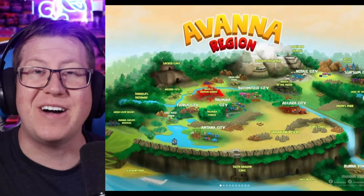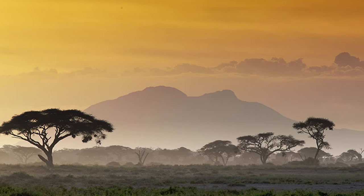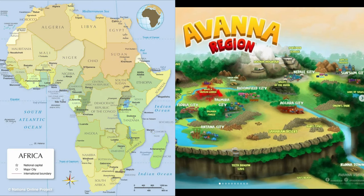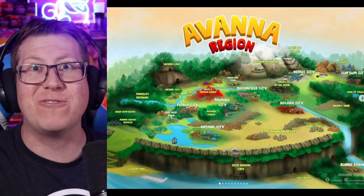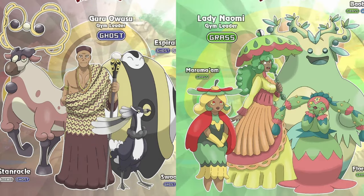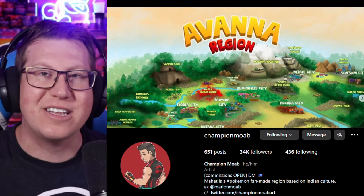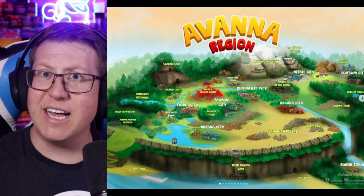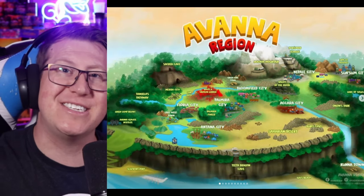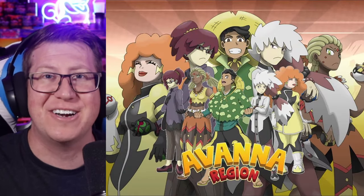Let me introduce you all to the Ivana region, a brand new Pokémon Fakemon region set on savannas around the world. And if you think of savannas around the world, Africa instantly comes to mind. There are a lot of African references in this region, especially around the Pokémon and the trainers. This region is created by Champion Moab, who you can find on Instagram — I'll link their info in the description. This region has a lot of legendaries, mythicals, and ultra beasts, so make sure you hang around to the end. But first, let's choose our starter Pokémon as we explore the Ivana region.